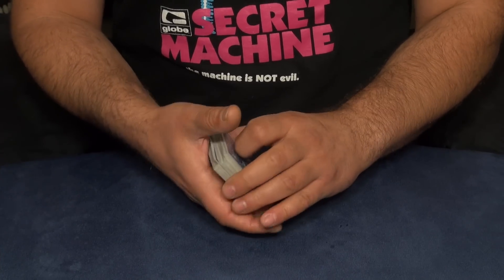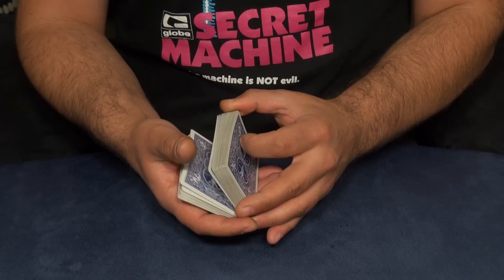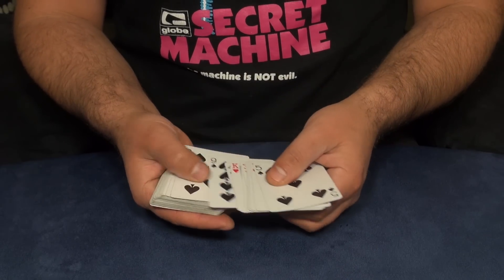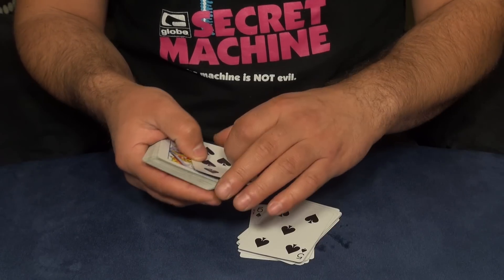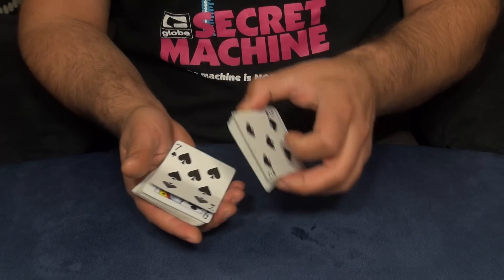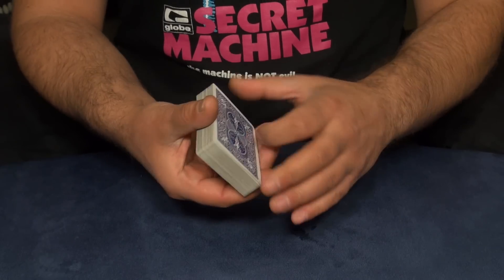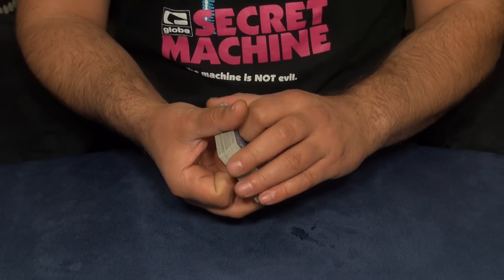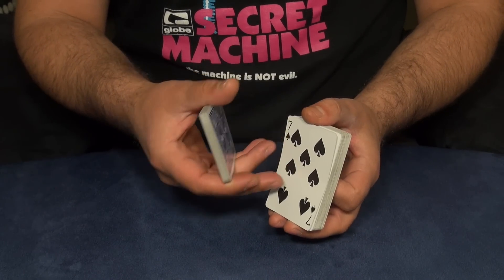Alright guys, it's time to explain the trick — I'm going to go step by step. Step one: you gotta make a light setup of cards. You place the seven of spades as the 21st card from the bottom — 21st — and you bend it a bit like this. Then you show the spectators the deck, it looks like a regular deck of cards, then you mix it up a little bit. This is a false shuffle, so the seven of spades is still in the 21st position.